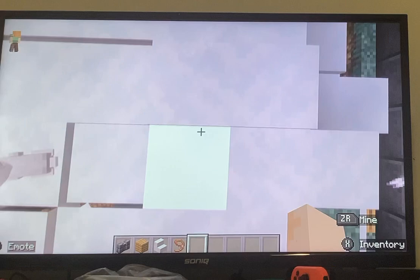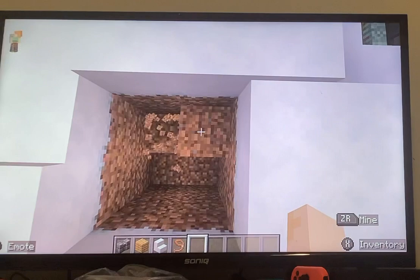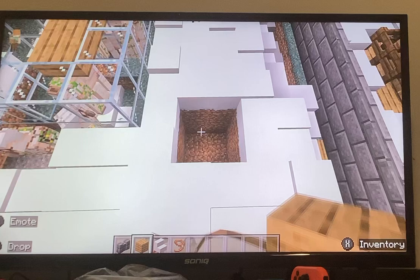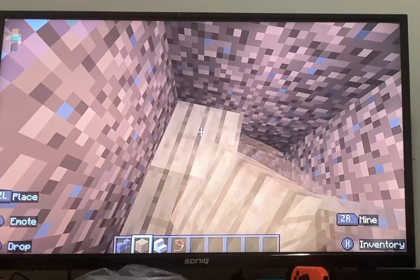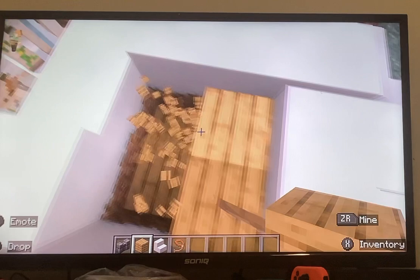Now let's make a big pool for Jeremy — it doesn't have to be big. Okay so my game is glitching a lot. Come on Jeremy. And if you were wondering, my name is Kai, I'm a kid and I am eight years old.